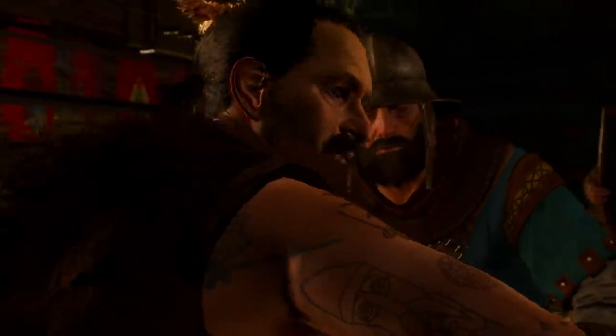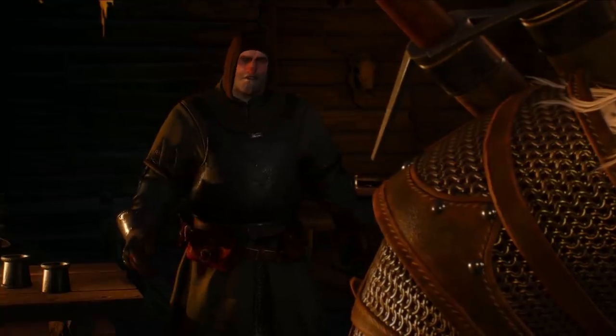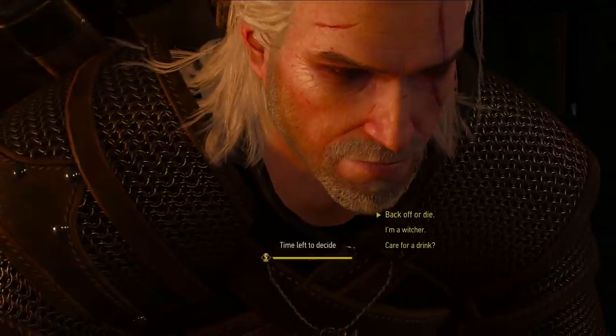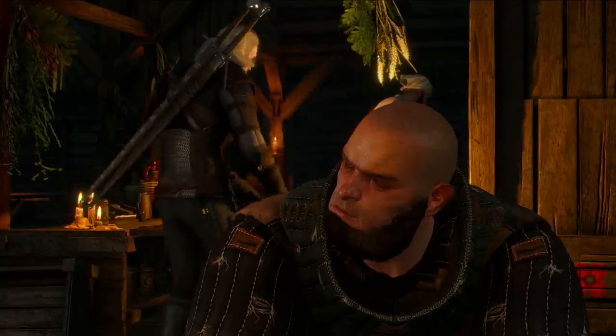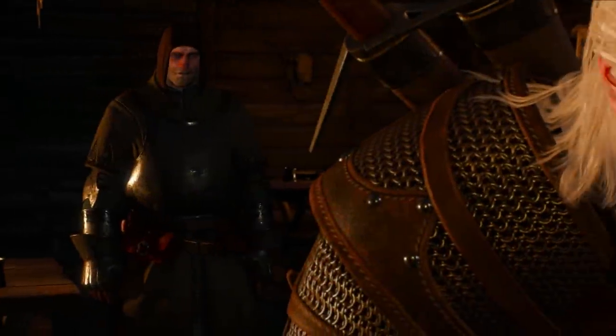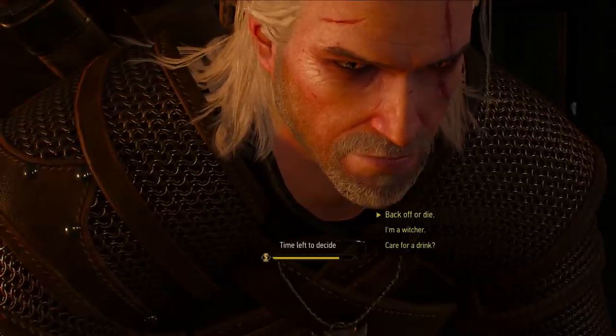One of the most engaging aspects of The Witcher 3 is the element of choice, which is illustrated in this scene taking place in a pub with a couple of douchebags who want to fight Geralt. Geralt has the choice to either defuse the situation by offering them some drinks — which I don't find to be a great option — or he can choose to have his sword do the talking, in which case I think he's going to shut these guys up pretty quick.